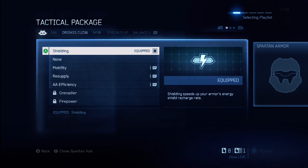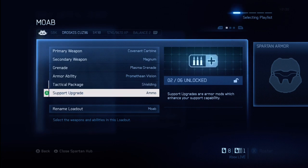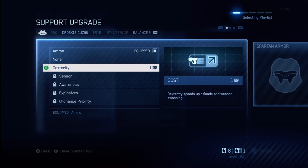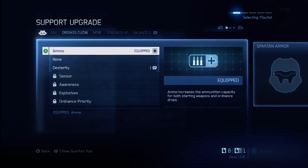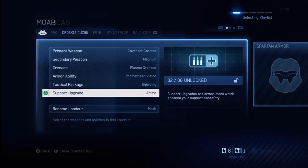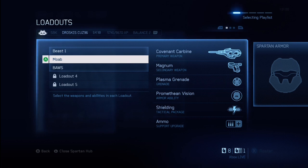For the tactical package I would recommend shielding, which recharges your energy shield way faster than it normally would. Now for the support package, I was contemplating going with dexterity but I decided to go with ammo, because with this gun it takes quite a few bullets to kill someone if you're not hitting headshots. If you can hit the headshots you're alright on ammo, but if you're not that accurate I would highly recommend going with ammo.